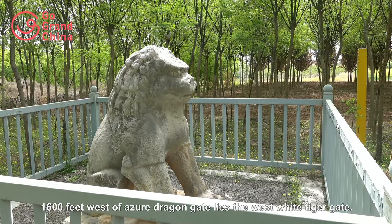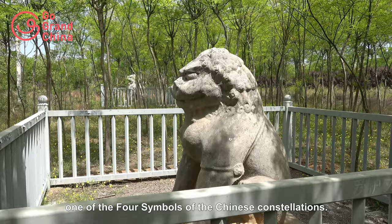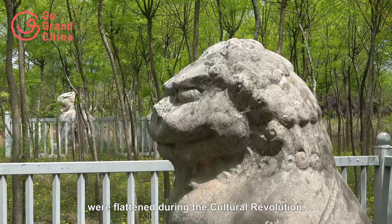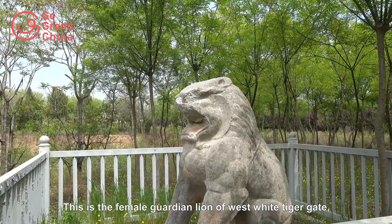1,600 feet west of Azure Dragon Gate lies the West White Tiger Gate. The White Tiger is one of the four symbols of the Chinese constellations, representing the direction west. This is the male lion of West White Tiger Gate. Unfortunately, the gate towers to the West White Tiger Gate were flattened during the Cultural Revolution. This is the female guarding lion of West White Tiger Gate.